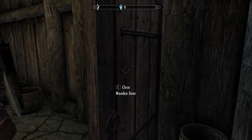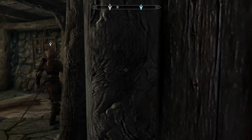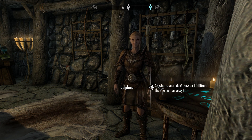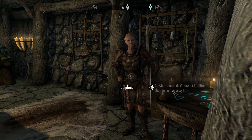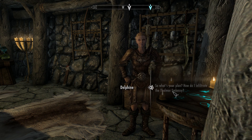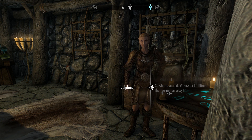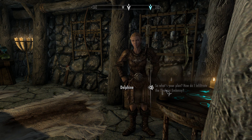Get in there, gal — we need to close the door. She never listens. Delphine explains she figured out how to get us into the Thalmor Embassy. The Thalmor Ambassador Elinwen regularly throws parties where the rich and connected cozy up to the Thalmor. She can get us into one of those parties so we can find Elinwen's secret files. Her inside contact is named Malborn — a wood elf with plenty of reason to hate the Thalmor. We should meet him at the Winking Skeever in Solitude.